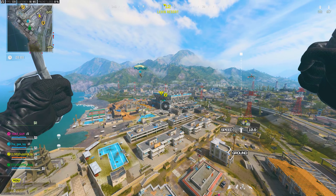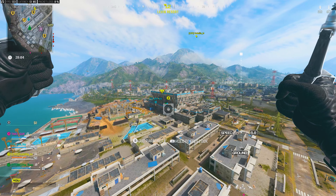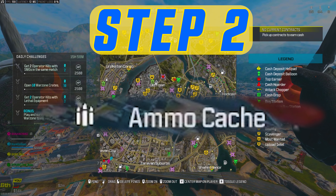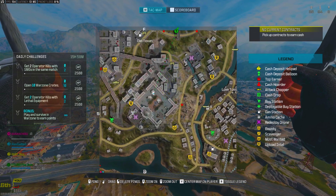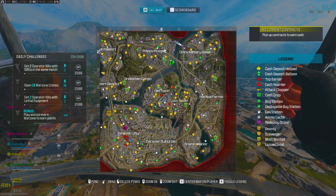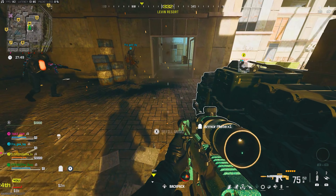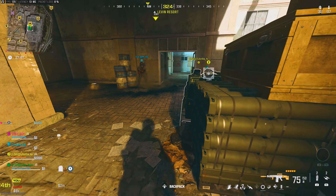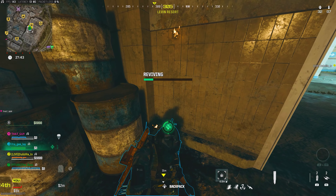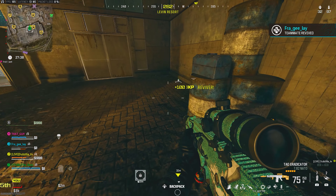Now that we've selected our weapons and jumped into a match of Plunder, we can move on to Step 2. In Step 2 you want to look for this icon on the map, because what that icon represents is an ammo cache. You can find these ammo caches conveniently located all around the map. The thing about these ammo caches is they are a little bugged at the moment — normally there's a cooldown period between reloading your ammo, but the bug is that you can reload your ammo over and over again as much as you want.